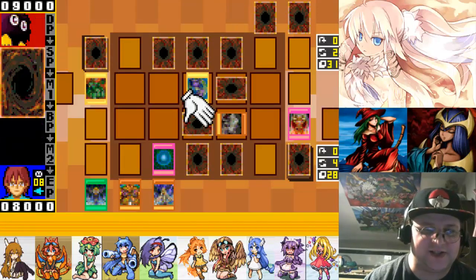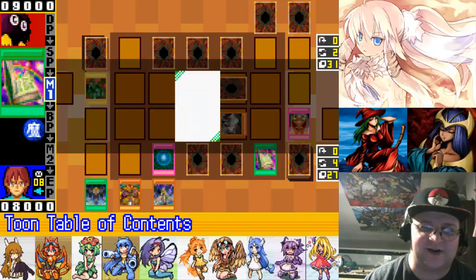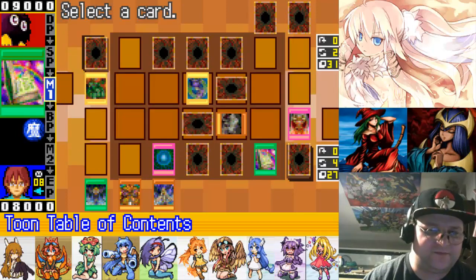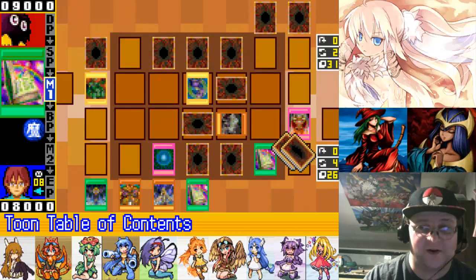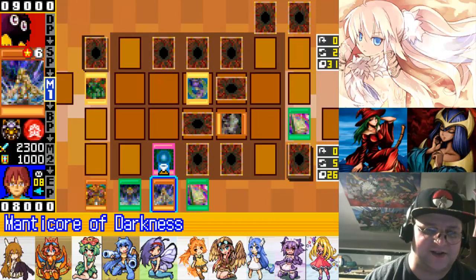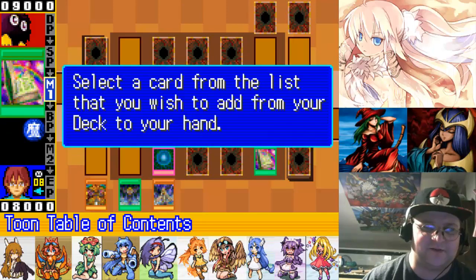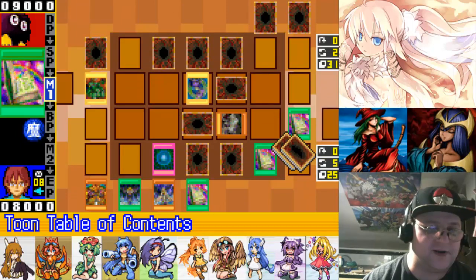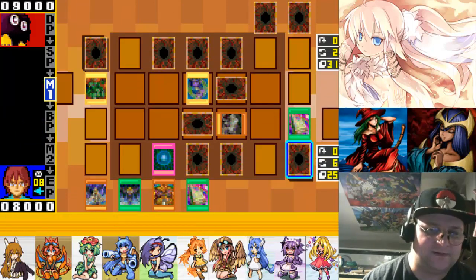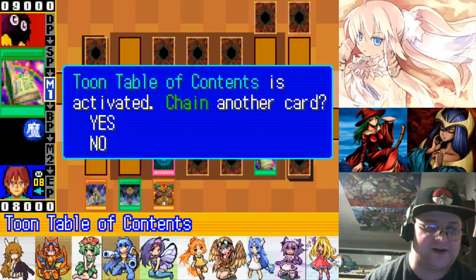I honestly don't know why you'd summon Dark Magician right now. Toon Table of Contents — this is a great card, because it means I can grab another Toon Book, throw that card in the graveyard, summon another Toon Book, then grab a Toon Monster. So I can effectively grab multiple cards having only used one to start off with. That's what we're gonna do — burn as many cards as possible.